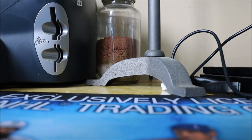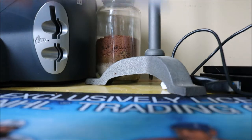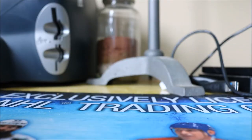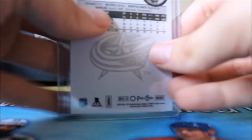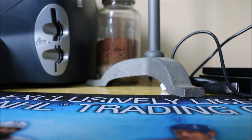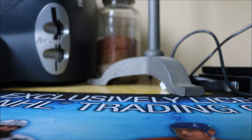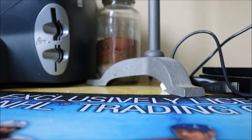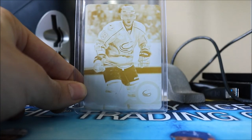Now into the 2014-15 stuff — a bit of a small year again for Cam Atkinson. We have his OPC base, the retro version, the rainbow, the red border which I didn't have for 13-14, and the black parallel numbered to 100. We also have his Series 2 base, Series 2 Exclusives numbered to 100, the High Gloss parallel numbered to 10, and a yellow printing plate numbered one-of-one — the first base printing plate I ever had of him.